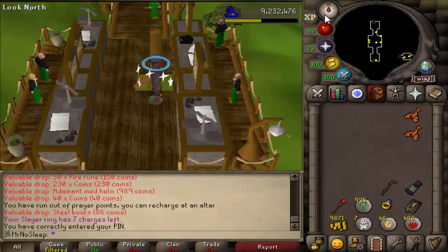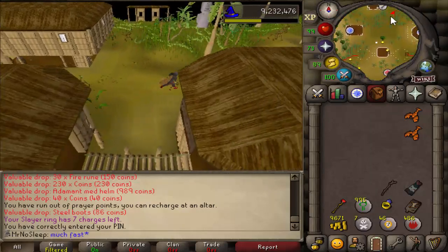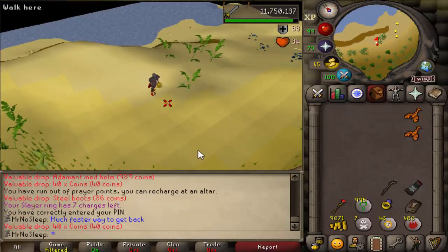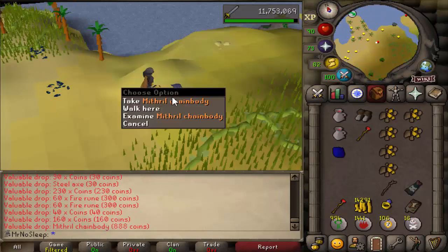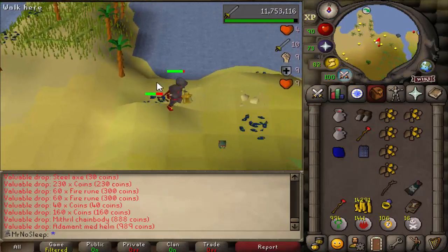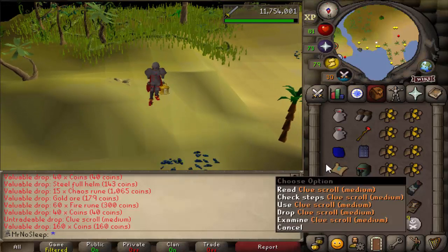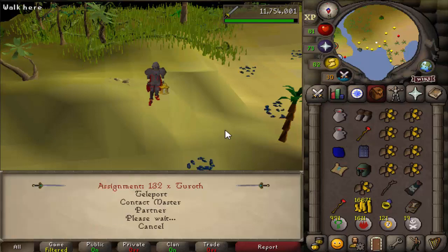I banked the med helms and boots alongside the mithril chain bodies and staffs of fire, which might seem a bit ridiculous since most people would high alch all of those items. For me, I only chose to high alch the steel axe and steel full helm. I would advise you to alch everything on the drop table — there's really no sense in banking and wasting time. For the video, having some banking clips helps when the drop table is this limited.